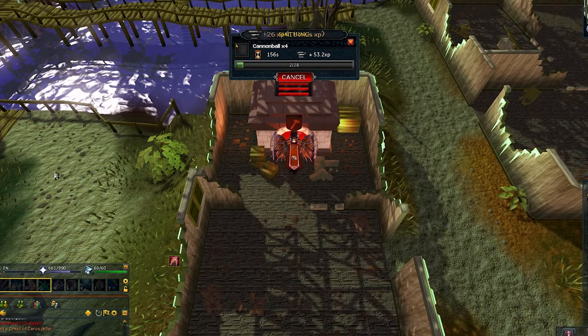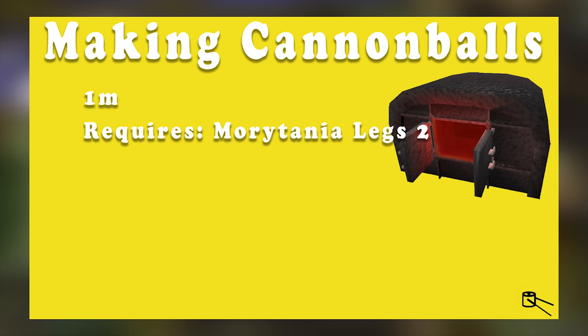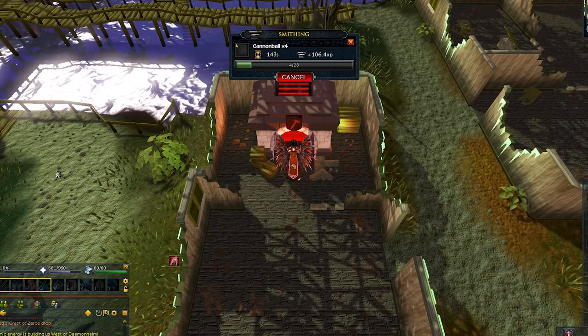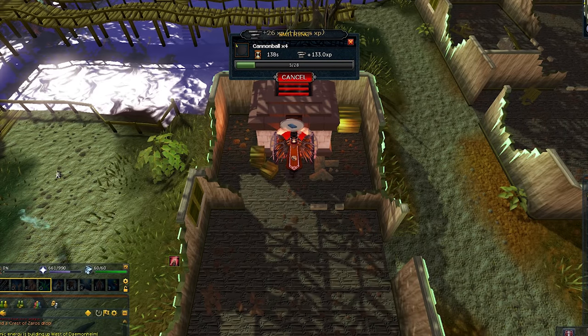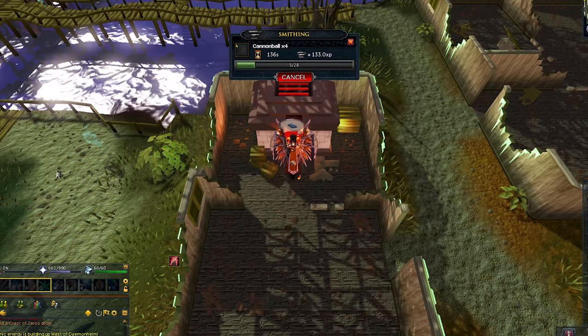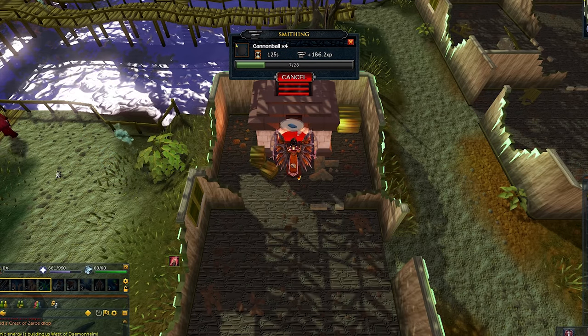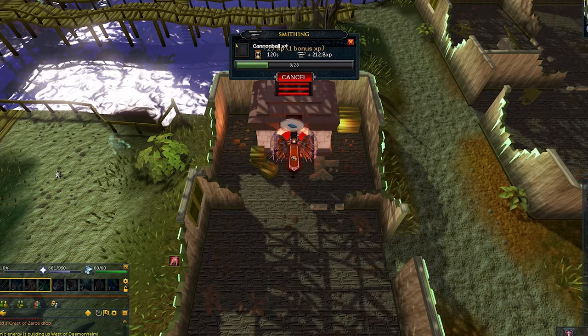Fourth on the list is Smithing Cannonballs, and this method is pretty straightforward. Smithing Cannonballs is 1 mil an hour profit, and you will need the Morytania Legs 2 to do this method. You will also be required to use the furnace in Port Phasmatys to be able to do this method. Simply fill your inventory with steel bars and run to the furnace and use them to make cannonballs.